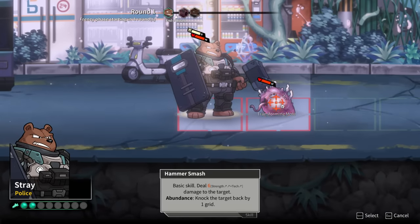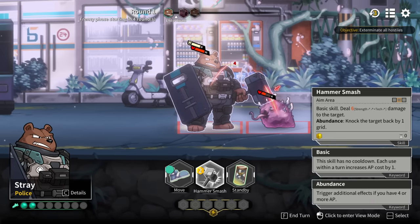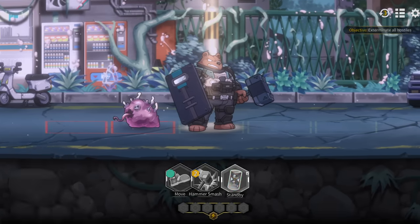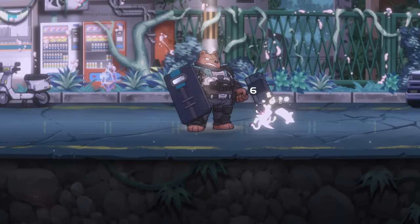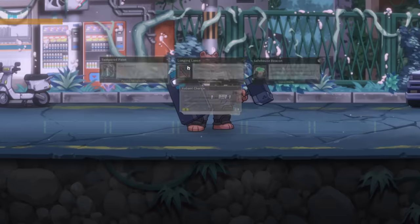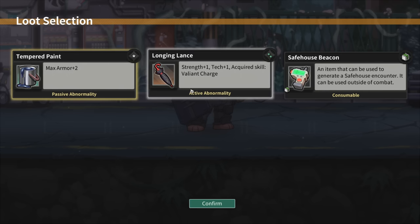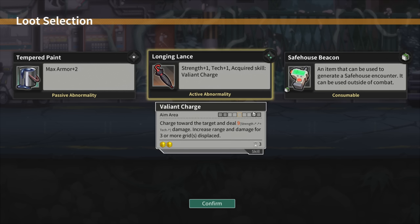If I move the enemy back by one, surely it avoids its attack. The trait Abundance activates if you have four or more AP. That was a tough first fight - though it's the first fight so it shouldn't be hard. Loot: strength plus one, tech plus one. Skill: Charge - charge towards the target dealing nine damage with increased range. Also Grid Displace - max armor. That's the acceptable loss stuff. Can generate a safe house encounter outside of combat - it's a two-star anomaly, something worth thinking about.